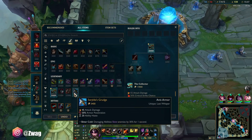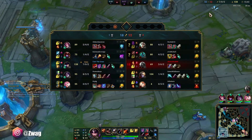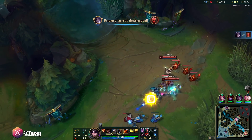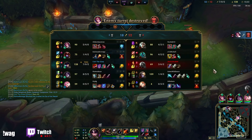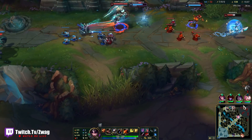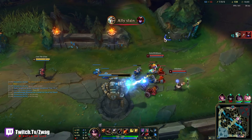Ghostblade into Grudge next would probably be the best. I suppose I'll cover bot — I'm very good into their bot lane, they're very squishy. Shyvana doesn't have form. She got deleted! I got some Ghostblade move speed.